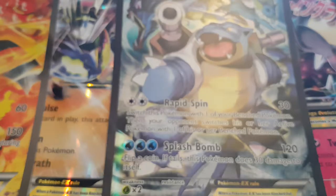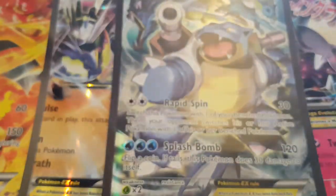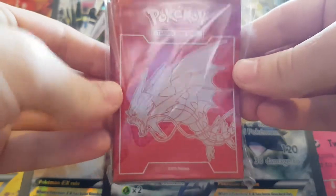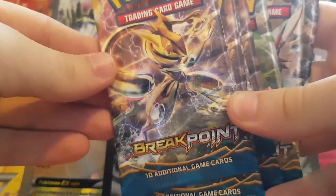So in this box we get our set of dice and poison and burn counters. We get our Mega Gyarados sleeves, packs of energy, and 8 Breakpoint packs.